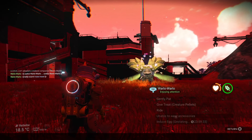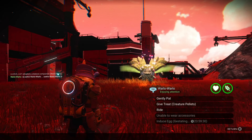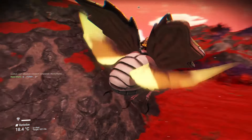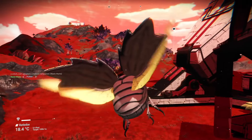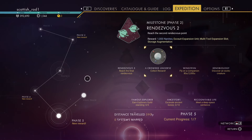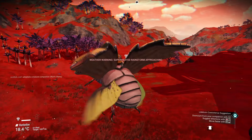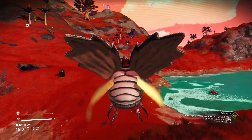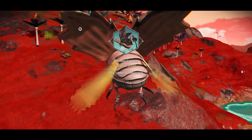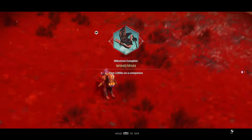Let's feed and pet them, then I'm going to ride them. As you can see I've got to ride them for 2000 units. It took about 5 to 10 minutes, but there you go, it's done. So that's wingspan done as well.